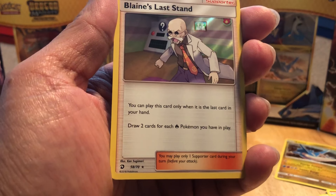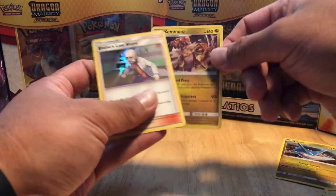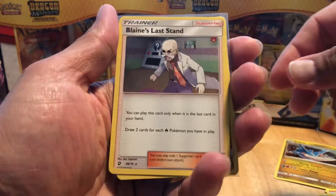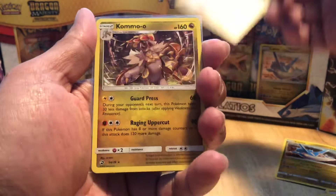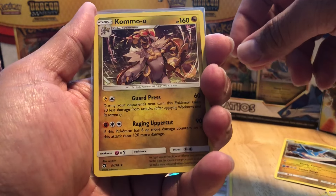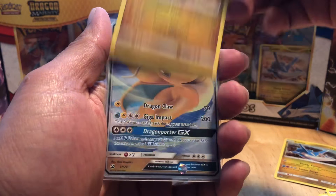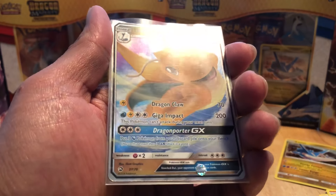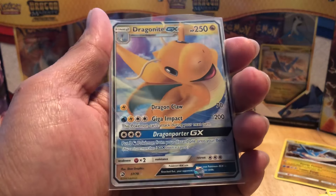That's pretty challenging. Just to do a little recap - we got Blaine's Last Stand holographic trainer, we have Kommo-o holographic, and the Dragonite GX ultra rare holographic.